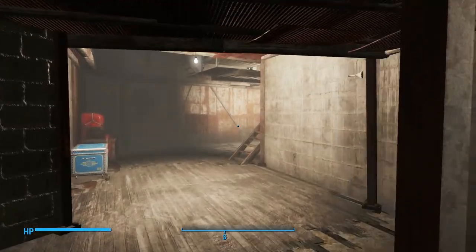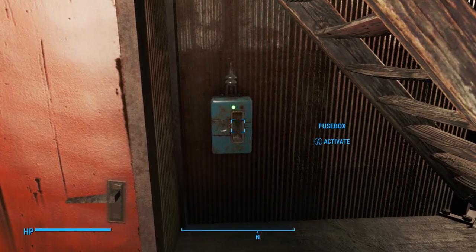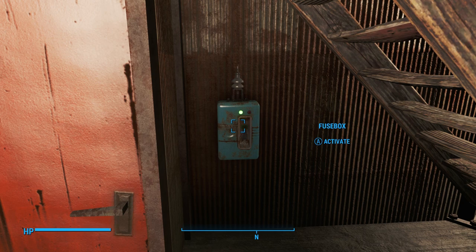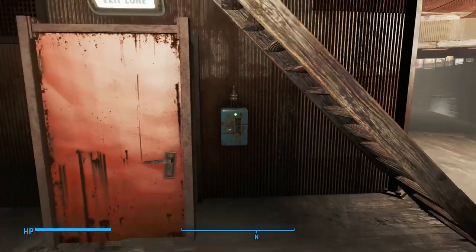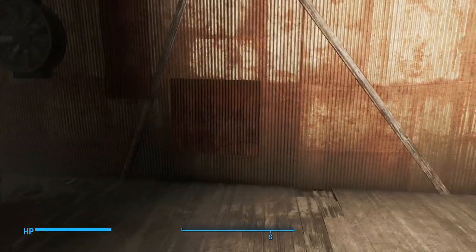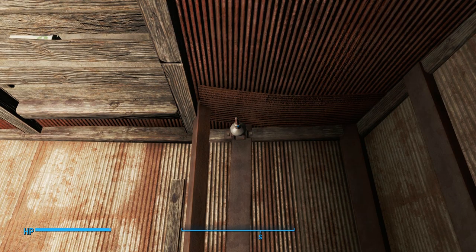First of all, the settlement doesn't allow you to build any generators. It just comes with a single fuse box here, which you can't scrap or store, but you can move it around to wherever you want — so it could end up being like a wall switch to turn on the lights or just whatever. The first trick is something I already showed you guys in a previous video, and that is the Wi-Fi glitch. The Wi-Fi glitch does work in Home Plate with this fuse box. I've already put it to good use here — this light right here is being powered by this wireless conduit here.